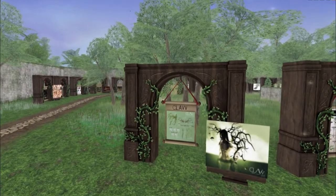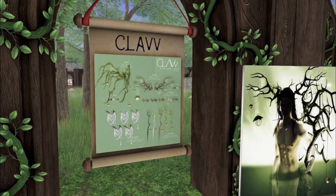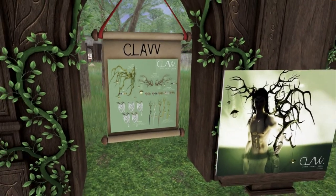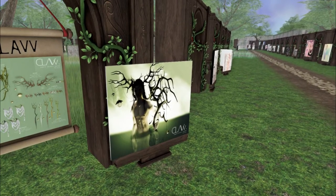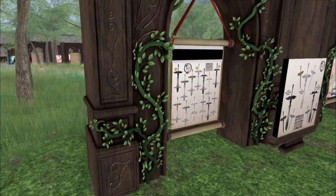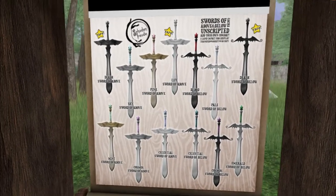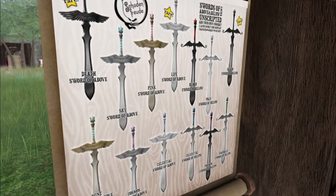We have Clav. Look how beautiful this is. I love these with the vines and the antlers. This is beautiful, Clav — it's Earth Spirit. I like that they have it on a male model too. That is amazing — looks so good. And this is Schadenfreude. We have some swords — Death Swords of Below and above. So angels and demons.